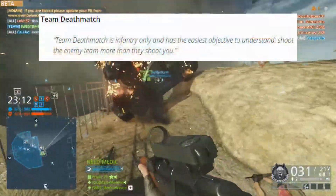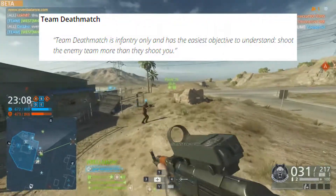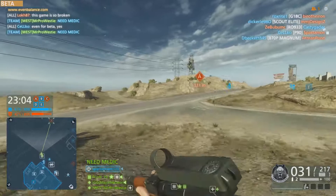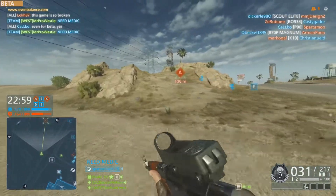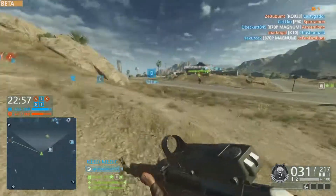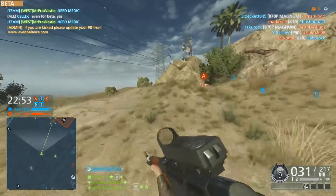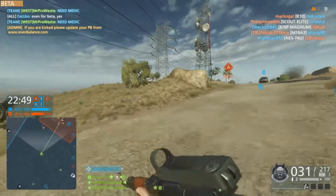And finally we have Team Deathmatch. Team Deathmatch is infantry only and has the easiest objective to understand — shoot the enemy team more than they shoot you. So there you have it, that is all of the maps and game modes available at launch in the Battlefield Hardline base game. Of course we're going to be getting more maps and game modes with the new DLC which is included in the premium service, as I mentioned earlier — check out my last video to learn more about that.